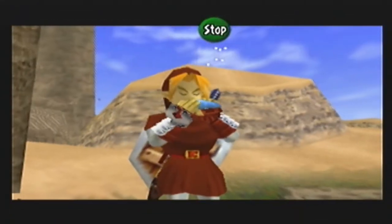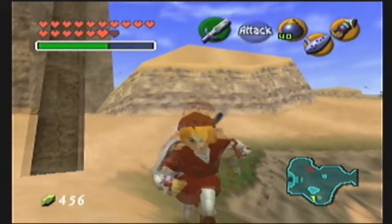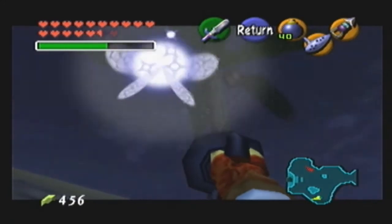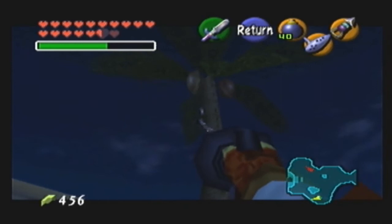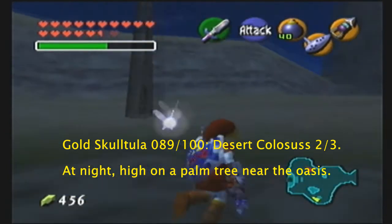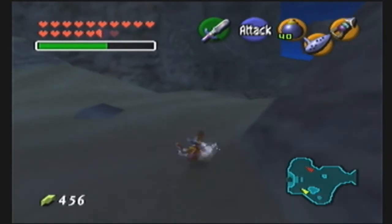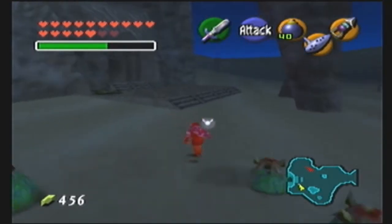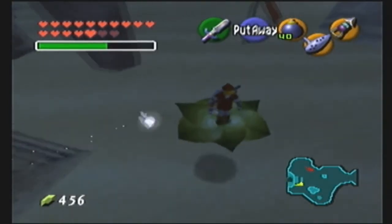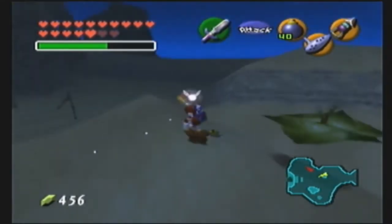Hopefully it will stay night time when we're getting the heart piece as well, because we're going to get the rest of the Gold Skulltulas around here - as long as the leevers stop punching me in the face. There he is - Navi, get out of the way. I actually got it from behind as well as the token. The token hitboxes are a bit bigger as we've already proven. Let's get back to the temple where the magic bean is. I'm getting punched by these leevers and I'm not enjoying it - they're a lot more annoying in this game than in others.